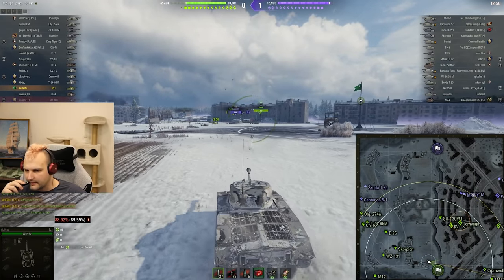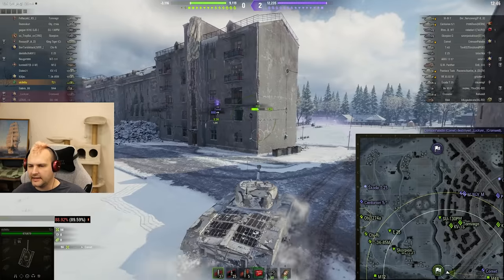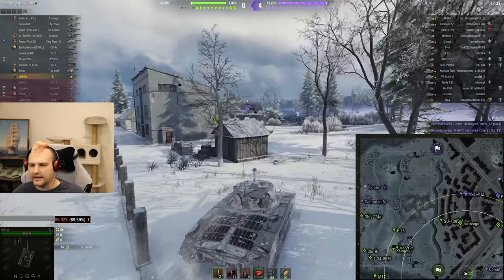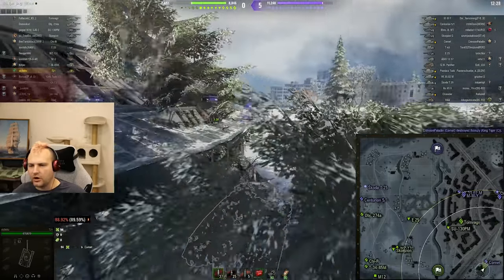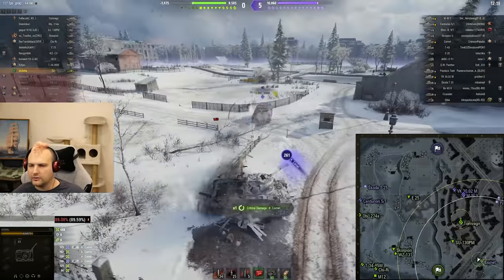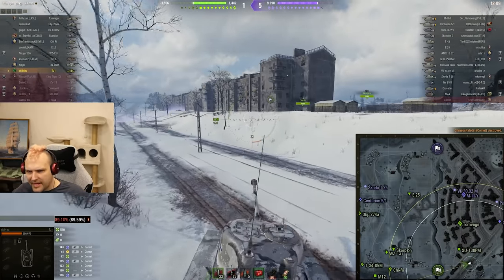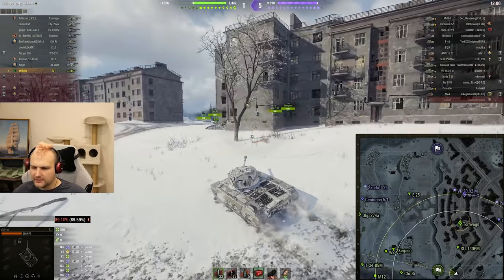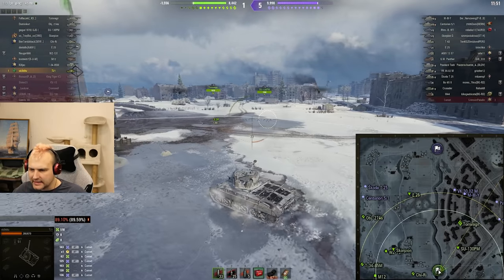I do not see the point in fighting against a Centurion 5/1 when he is fully hull-down — it simply doesn't make any sense. Our Cromwell went in front like a crazy mother trucker and eliminated 300 hit points of the Comet. But this gentleman eliminated our arty and is playing like a tourist — it worked well for him. Is he going to survive? Absolutely not, he is dead. Unfortunately we lost a lot of hit points against this Comet, but that's on me. I am not feeling 100% happy about this game overall.